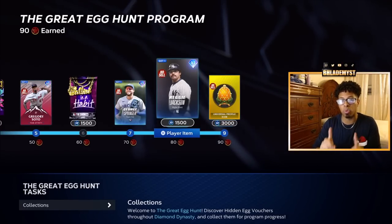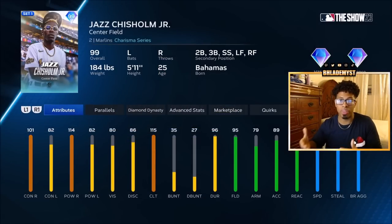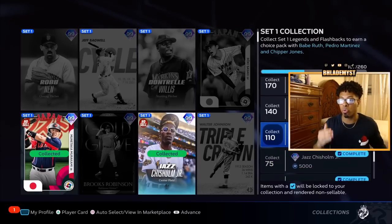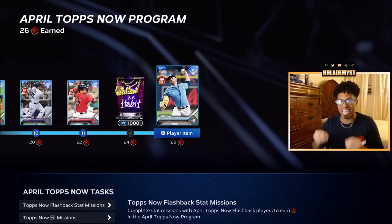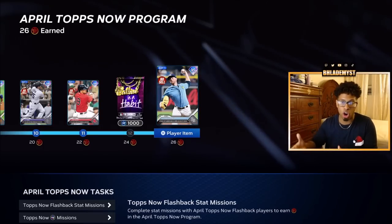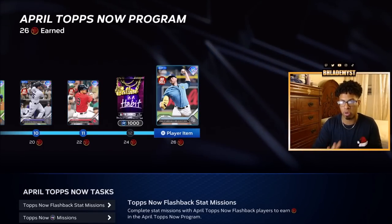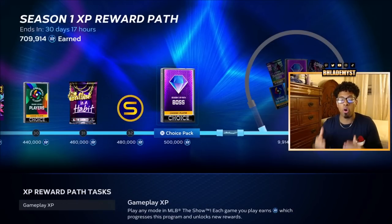That equals 103 set one collection cards that are non-sellable. You're getting a 75 overall Jazz Chisholm for absolutely free and are going to be just seven set one diamond cards away from getting 99 overall Trea Turner for absolutely free. Speculating we'll get nine diamond rewards weekly from Tops Now, that means 27 remaining set one cards will be non-sellable just from this program, equaling 130 non-sellable set one cards total. That means we're only 10 cards away from obtaining one of the three — Chipper Jones, Babe Ruth, or Pedro Martinez.